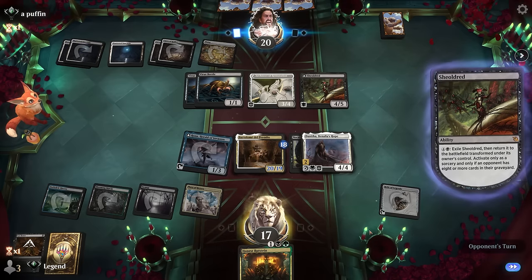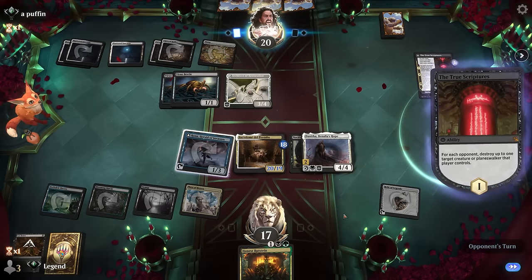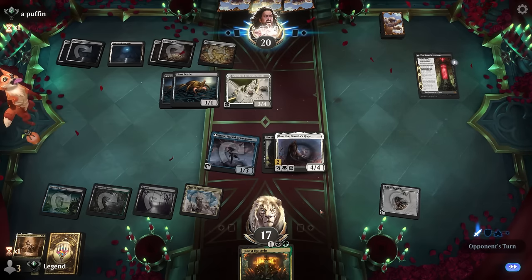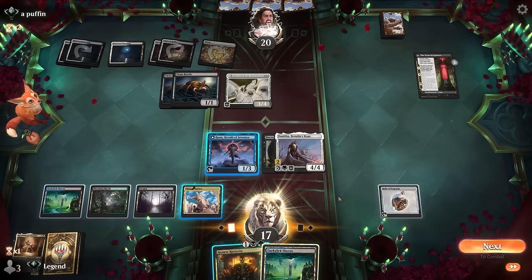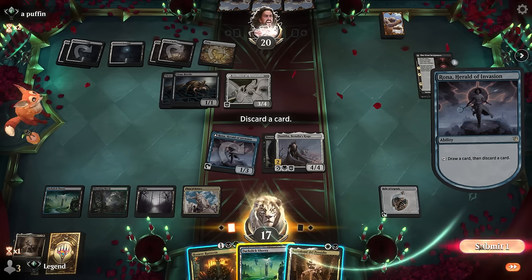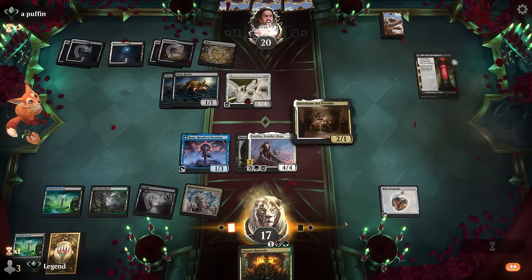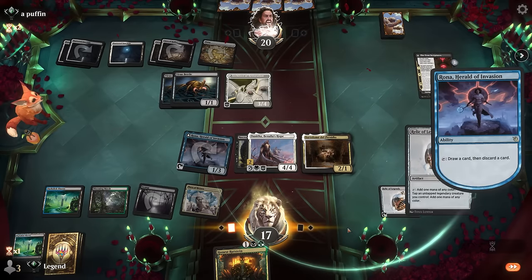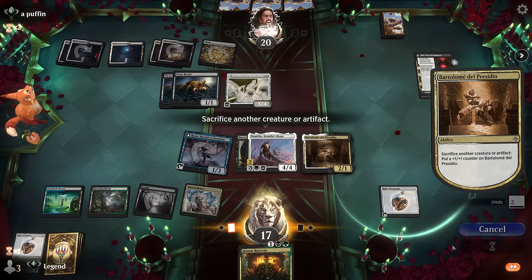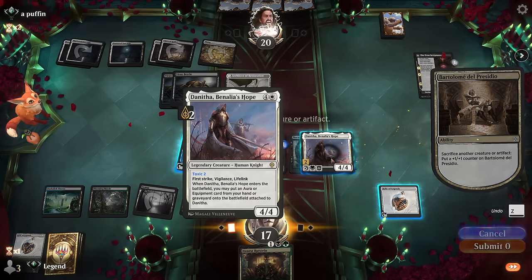Opponent transforms Shieldroot, going after Bartholome. We can just get that back with Rutstein now, but it means we wasted time pumping it. Rona finds another Bartholome, so I can still hang on to Rutstein. Another Relic we don't need. We're basically in the same situation as before, and if we want to play optimally I have to get Bartholome up to 20 power again. Next turn we discard 3 cards and mill 3, so I should play Rutstein — Rona gets to untap and we have a shot at finding our combo piece.